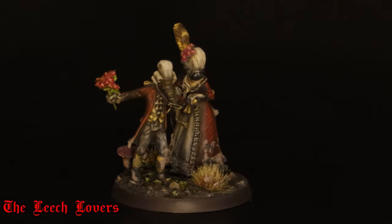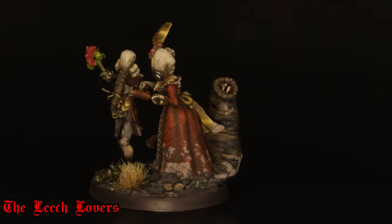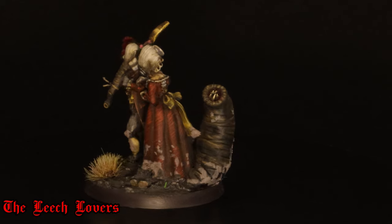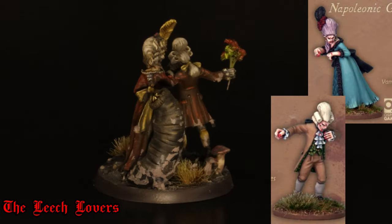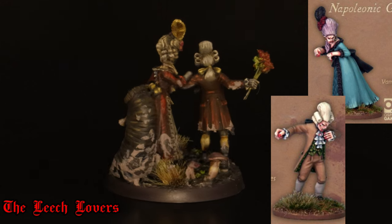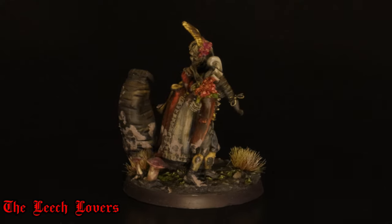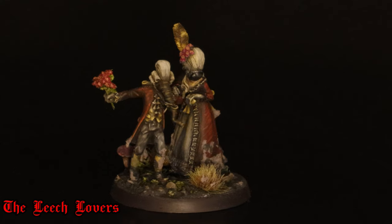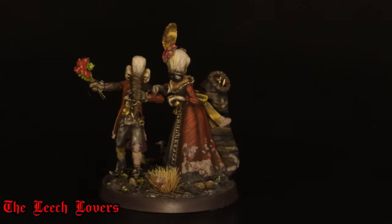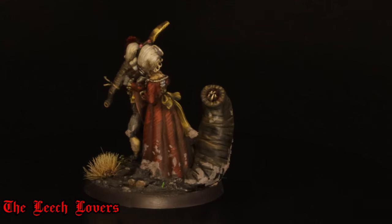Here's the next of the named special characters — the Leech Lovers, a half-human half-leech mutant couple. These are made from Silver Bayonet vampire figures. I bought them separately but when I noticed how the arms sort of fitted together I decided to convert them as a pair. I converted the leech parts in green stuff and those teeth are made from the tips of sewing pins. Paint-wise I did these guys in red but there's enough yellow that they fit with the rest of the army.